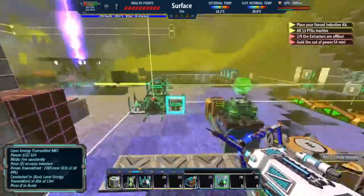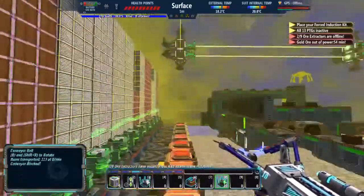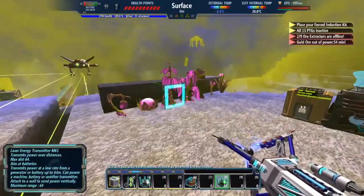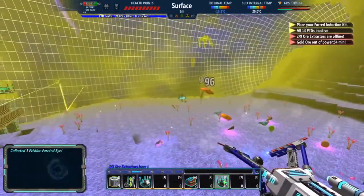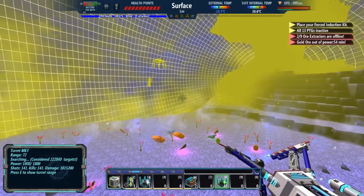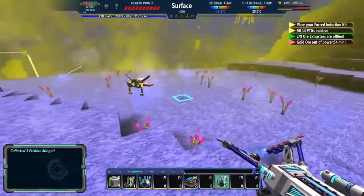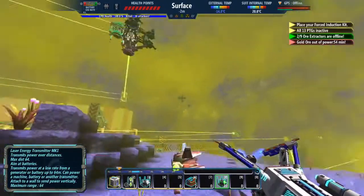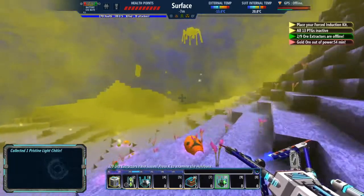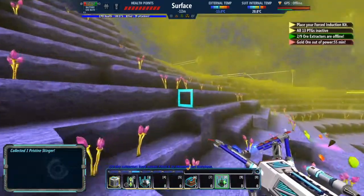Hello everyone, welcome back to another episode with me Belfire. First of all, as you can see the base has gotten some upgrades, especially the defenses — I've beefed them up. I've officially upgraded one turret to tier three. The rest of them only do 96 damage, but the tier 3 turret deals 7200 damage and its range is 72 blocks, so it's basically a sniper turret — a very powerful one.